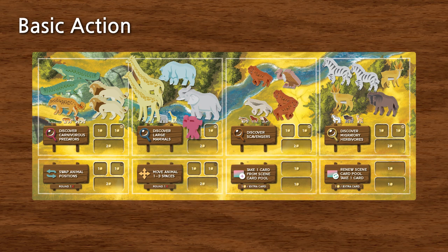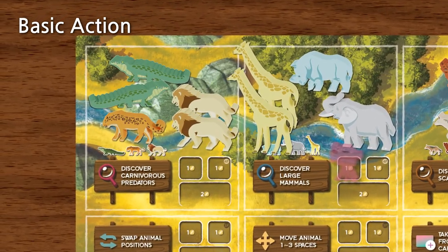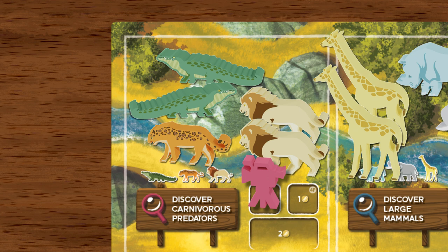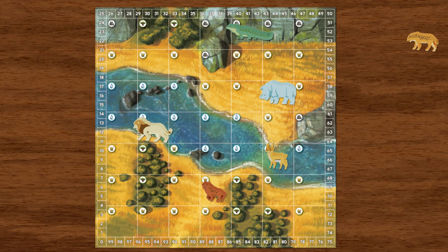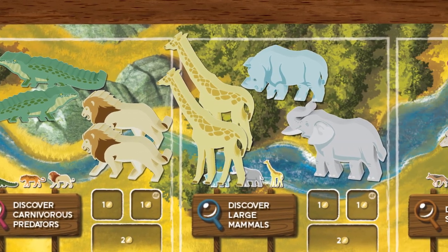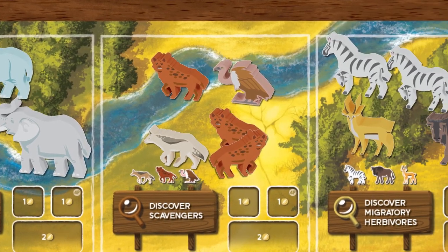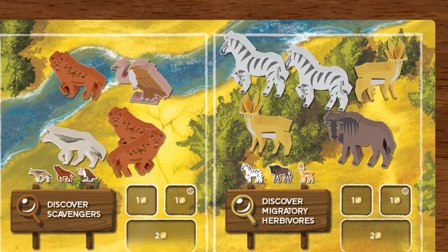The first is discovering a carnivorous predator. When you move your player marker to the Discover Carnivorous Predator action space and pay the directed amount of coins, you can choose an animal residing in that section and place it on a free space on the map. The same rules apply when playing the Discover Large Mammals, Discover Scavengers, and Discover Migratory Herbivore actions.